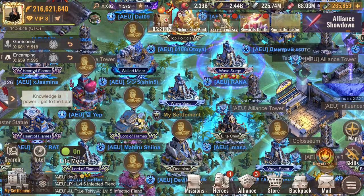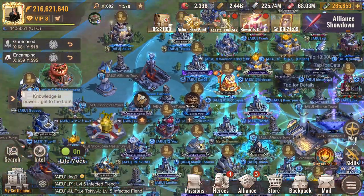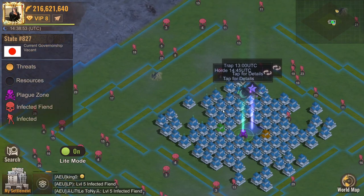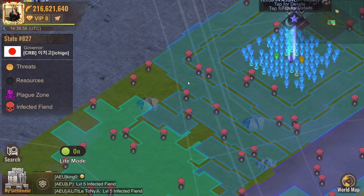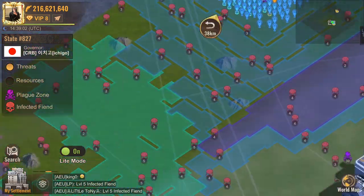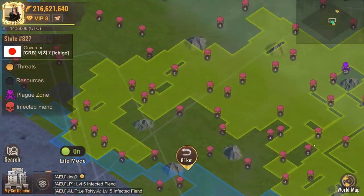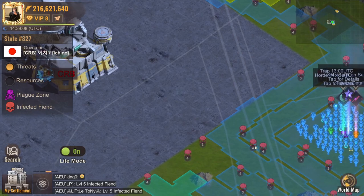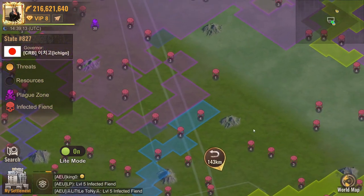The next thing on our list is hiding at towers. As you can see, we have towers here which show you your territory versus the enemy territory. The light blue color is ours; enemies are the green, purple, and yellow ones. You need to be careful when putting troops in towers because some towers are better than others.